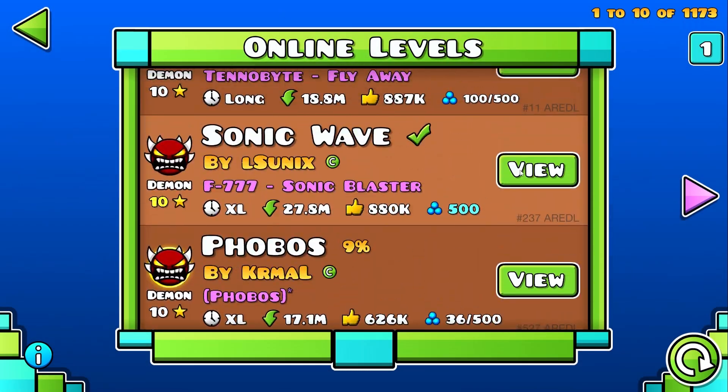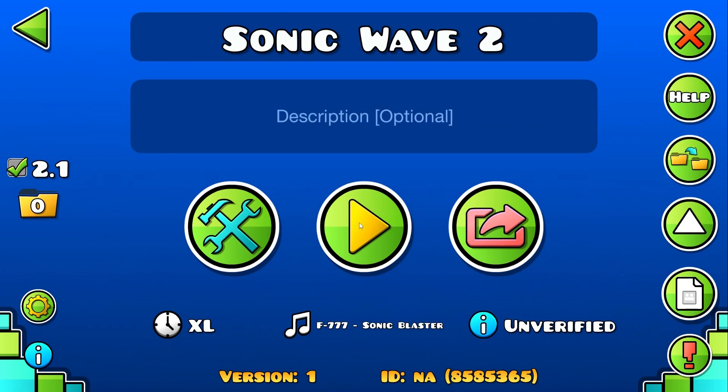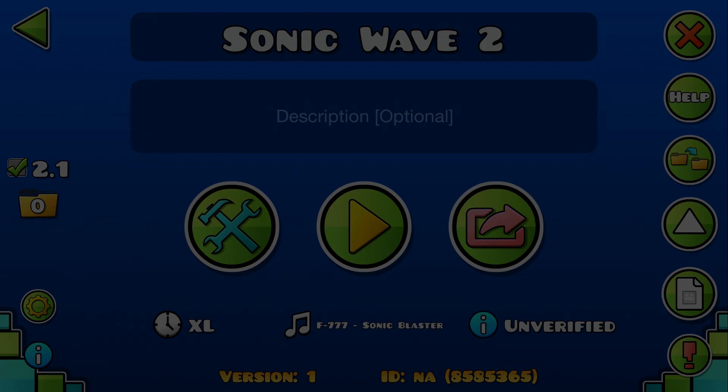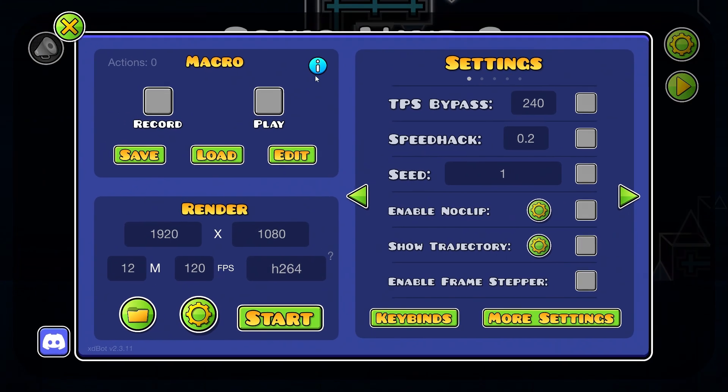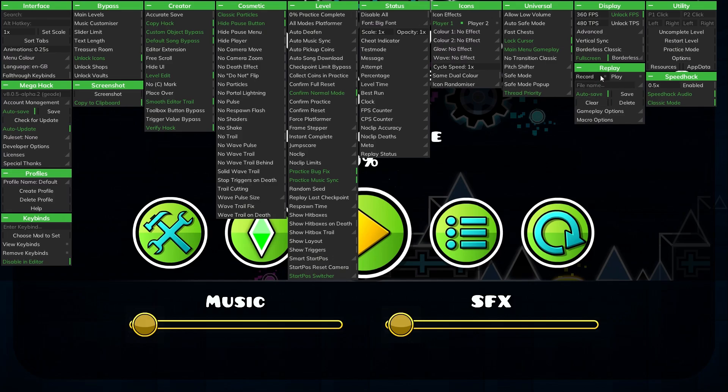So find a level you like - I like Sonic Way for example. Copy it. Now I'm recording this on Mega Hack v8, so if you're using XD Bot you need to do the same process but record there. It has its own built-in speed hack which is pretty good.